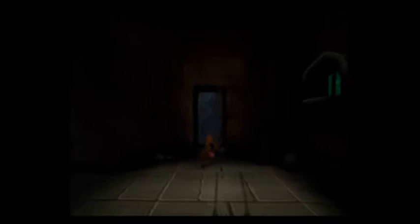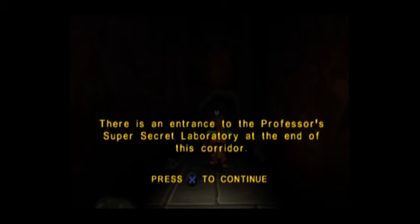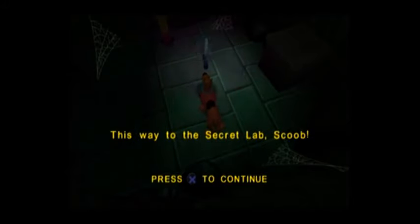First thing you're going to want to do — grab the switch, and a zombie should come out. Zombie's dead, Scooby. So you can come in here. Here, Shaggy — well, thanks for freeing me, pal. Now help me get the key in the main corridor so we can get out of here. Corridor? Can you just call it a hallway? I mean, it's Creepy Crawlies in the Hallways. There is an entrance to the Professor's super-secret laboratory at the end of this corridor, and I can throw Shaggy by pushing X. Looks like it's too hard to toss me up to — come back when you find a way to get up there.